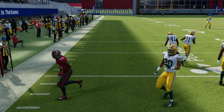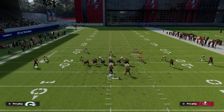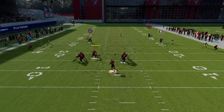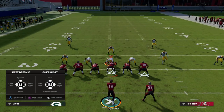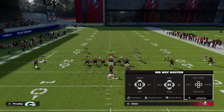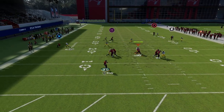If I want to run the wheel route I showed earlier, I can — and it beats man coverage for a significant gain. Your zig route to the tight end is wide open right here, and your dig route to the backside receiver is going to be wide open if the user chooses to run with the post. If the user sits over the middle of the field instead, your skinny post is going to be isolated over the top — and we know how good skinny posts are.